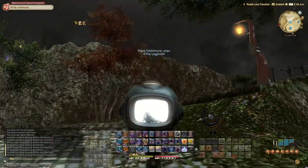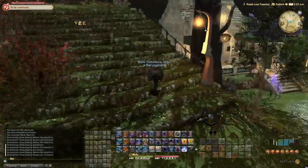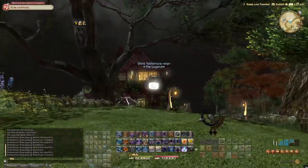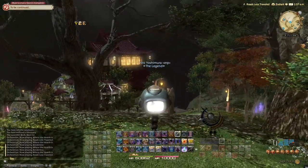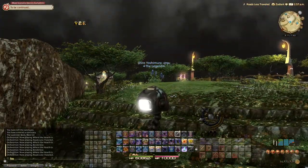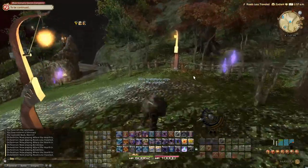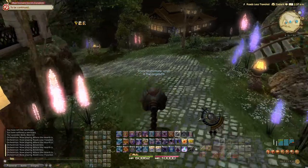Then we have the Chi mount — the level checker. This one is very unique because you're inside the TV and you can just look at your character. You can't change poses or anything like that but it's still very unique.